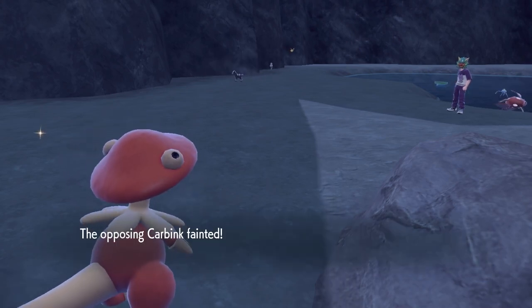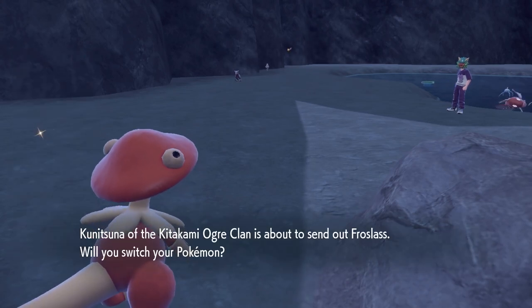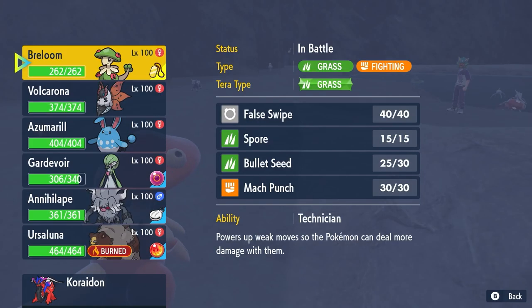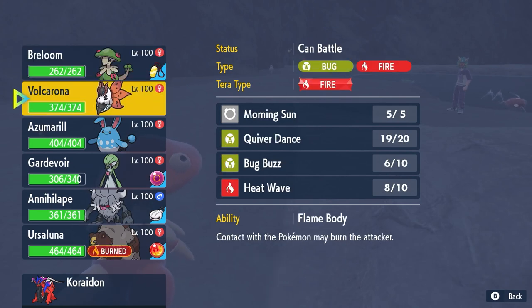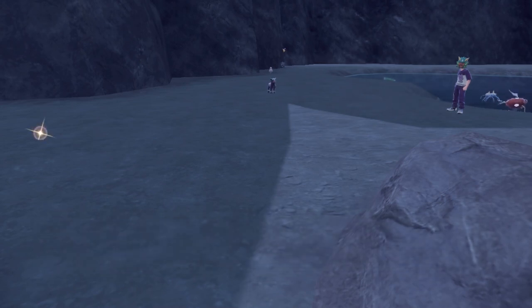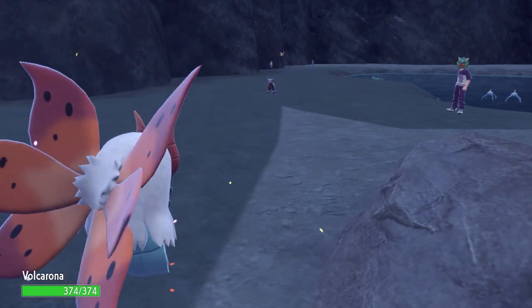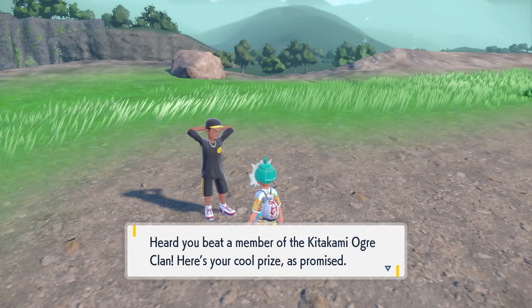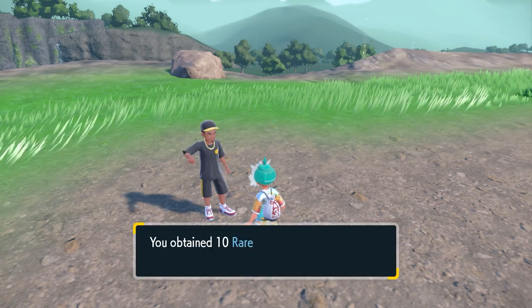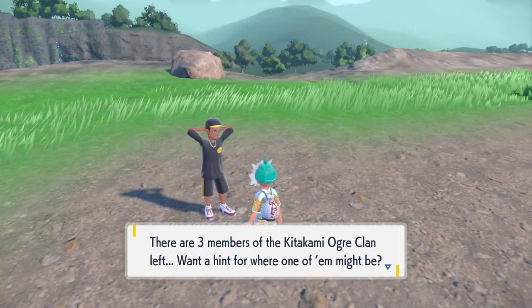Steel type Pokemon are brilliant against this trainer, but watch out for the Golem and Mamoswine if you have a steel type like Gholdengo — they can be susceptible to Earthquake and ground type attacks. If you're level 100 you'll have no trouble at all. Some of the trainer's options include a mixture of ground and fighting type moves. The reward for beating the fourth Augur Clan member when you return to the NPC is 10 Rare Candies.